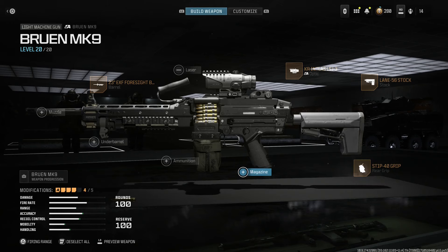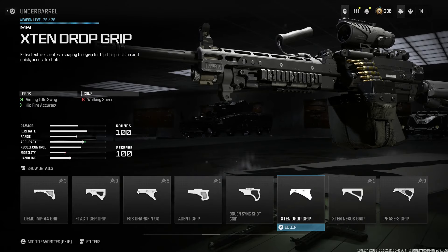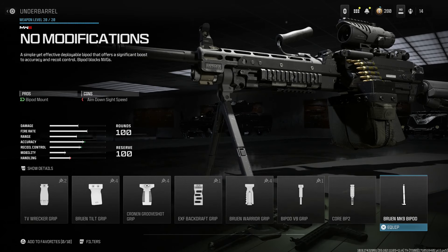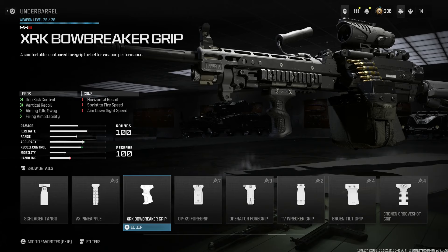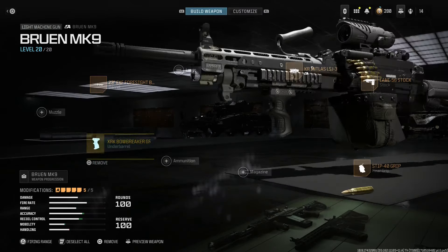For the magazine, we're staying with the 100-round belt with the 5.56x45 NATO. Skipping the ammo and muzzle options. For the underbarrel, you could go with the Bruin bipod — that's a good choice — however I'm going with the XRK Bow Breaker ergo grip, which gives recoil kick control, vertical aim idle sway, and firing aim stability, with the cons being horizontal aim down sight speed and sprint to fire speed. We're mitigating those cons with the other attachments.